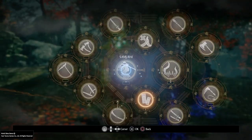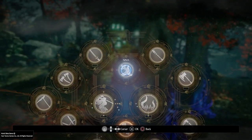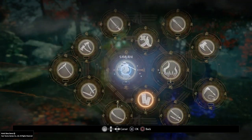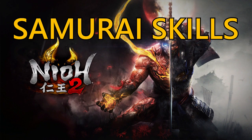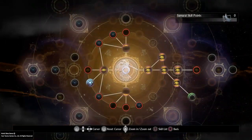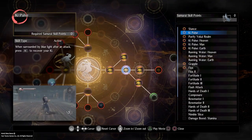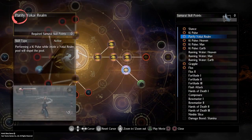Just like in Nioh 1, you'll earn skill points for doing certain tasks or from collecting different types of Samurai, Magic, or Ninja Locks. They'll all unlock specific skill points that go into a specific tree. You can't use Omnimagic points in Ninjutsu, and you won't be able to use Samurai points in your Shiftling ability, which is obviously a Yo-kai one.